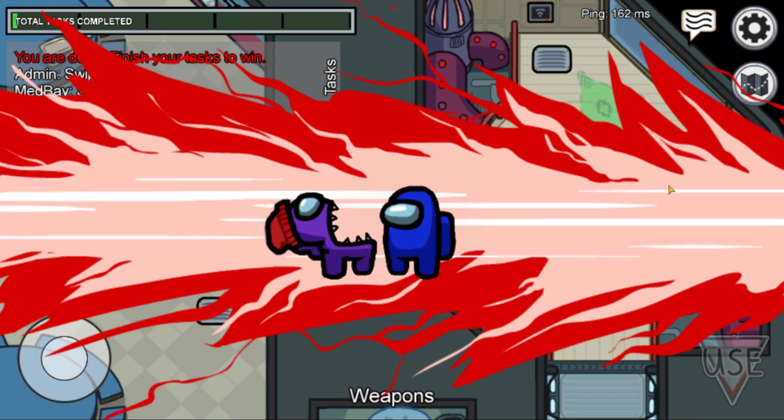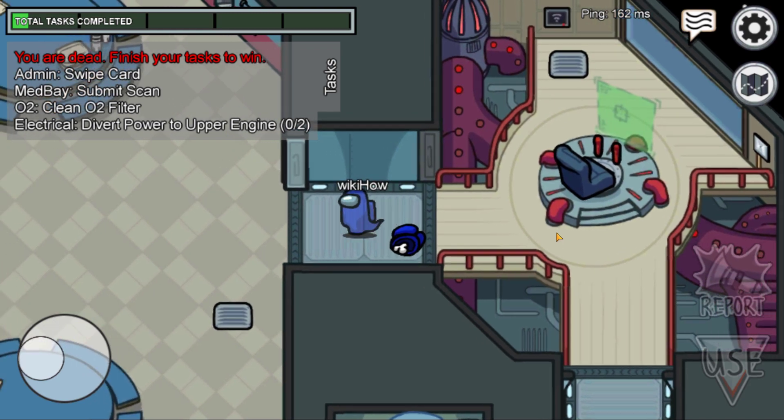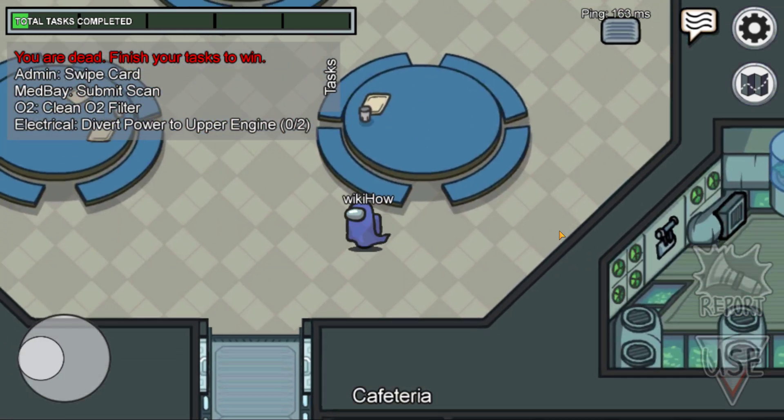When a crewmate is killed by an imposter, they become a ghost. Ghosts can continue to complete their tasks, but they can no longer communicate with the other crewmates.